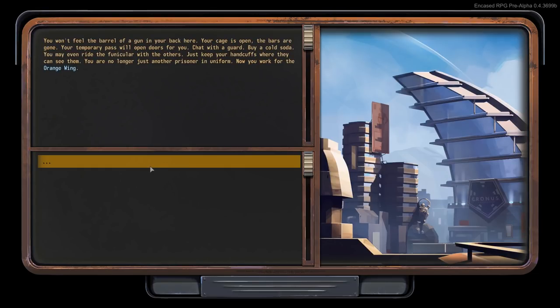You won't feel the barrel of a gun in your back here. Your cage is open. The bars are gone. Your temporary pass will open doors for you — chat with a guard, buy a cold soda, you may even ride the funicular with the others. Just keep your handcuffs where they can see them. You are no longer just another prisoner in uniform. Now you work for the Orange Wing.